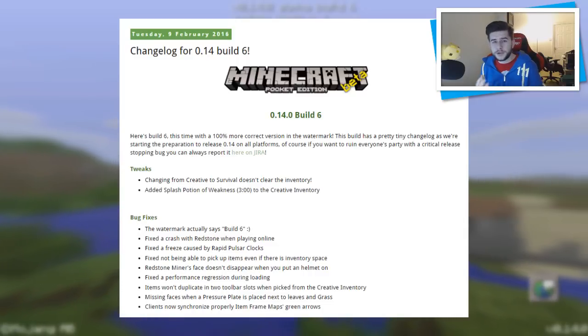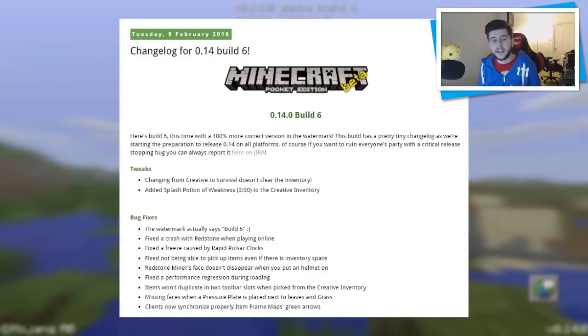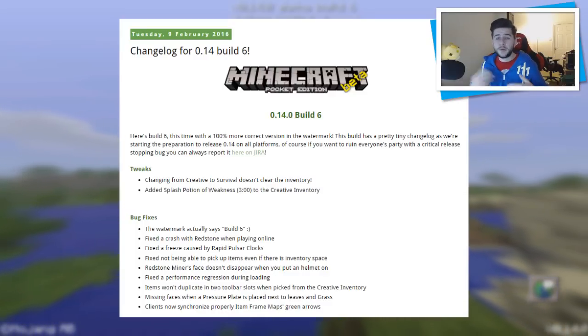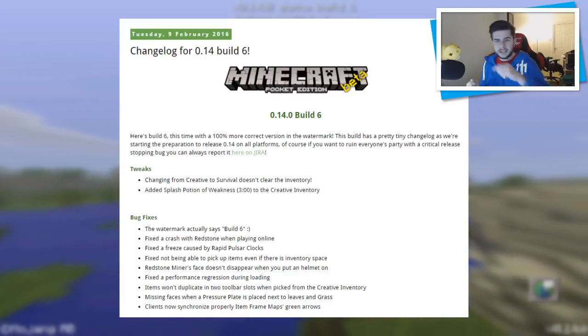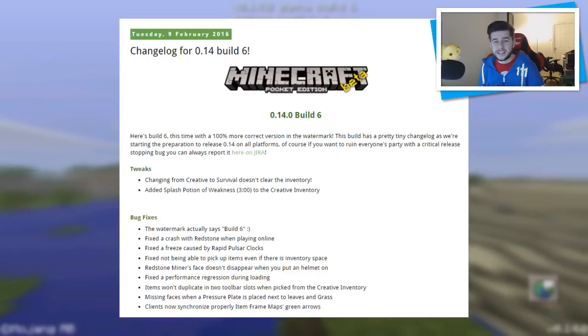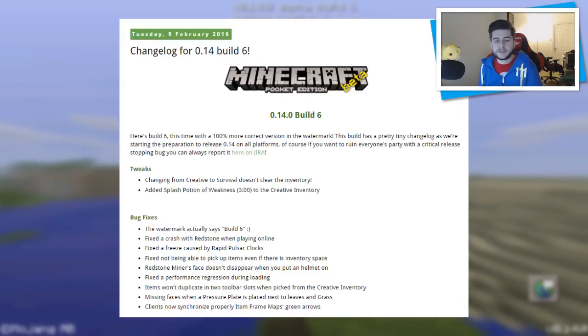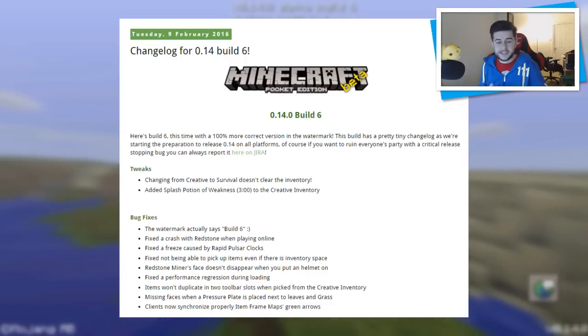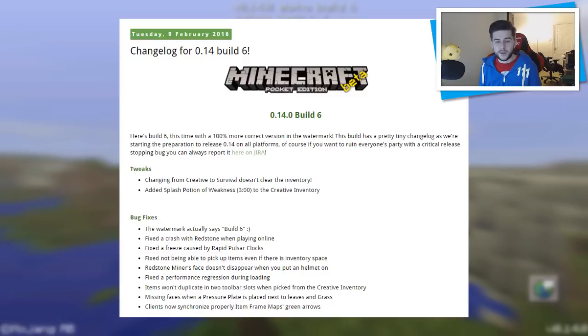Going into the tweaks: changing from creative to survival doesn't clear the inventory. We noticed this wasn't really a bug — it was just a change they wanted to make. Basically, if you switched game mode because you were using certain items for building, when you switched back you had to reselect those items. They fixed that.